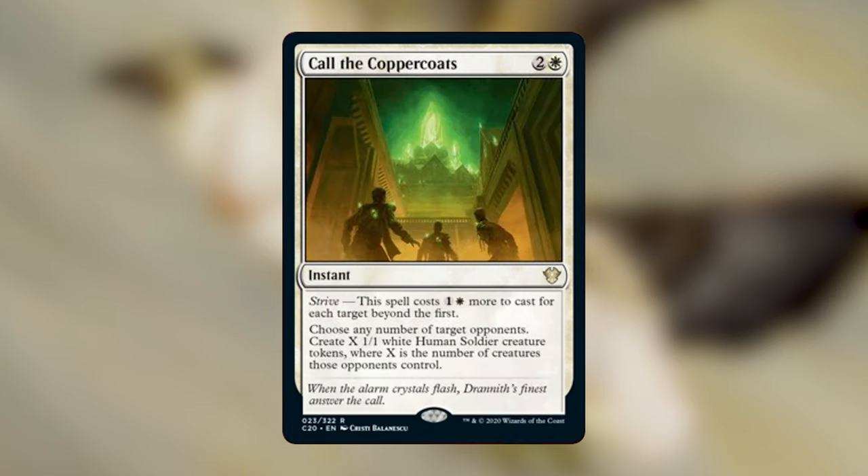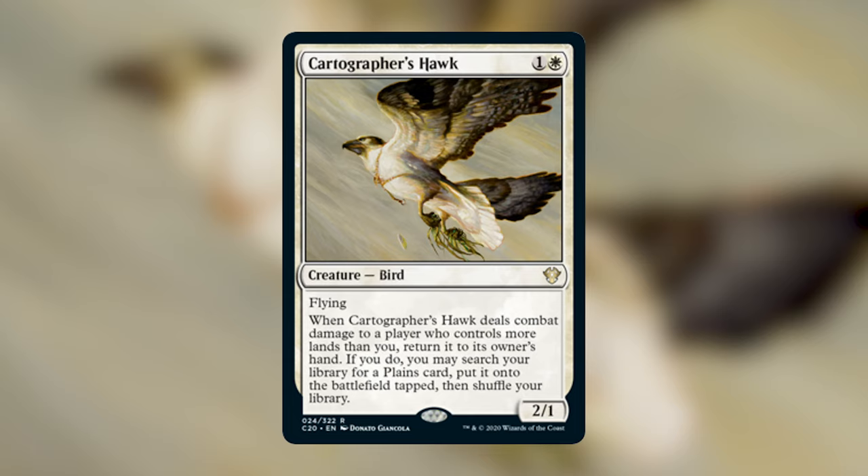Call of the Copper Coats is two and a white instant with strive — costs one and a white more for each target beyond the first. Choose any number of target opponents; create X 1/1 white Human Soldier tokens where X equals the number of creatures those opponents control. This is an amazing token maker. At the floor, even two creatures per opponent gives you solid value. At the ceiling — say an opponent has ten creatures and another has seven — paying five mana for seventeen 1/1 Human Soldiers is outstanding, especially in the Jirina humans deck.